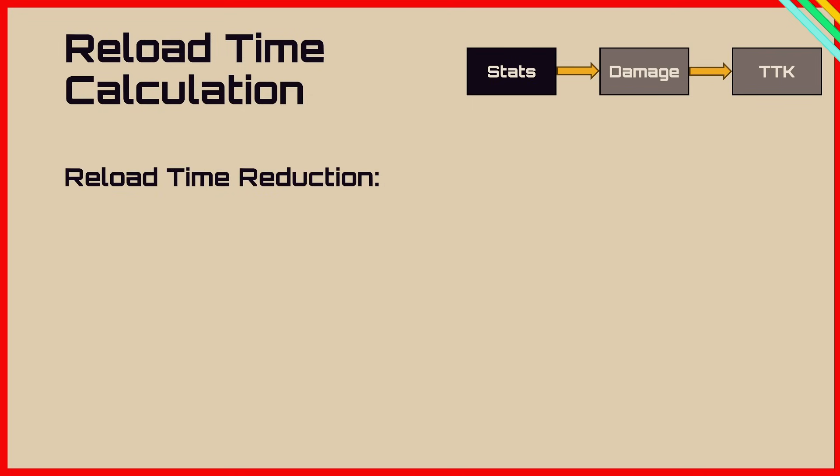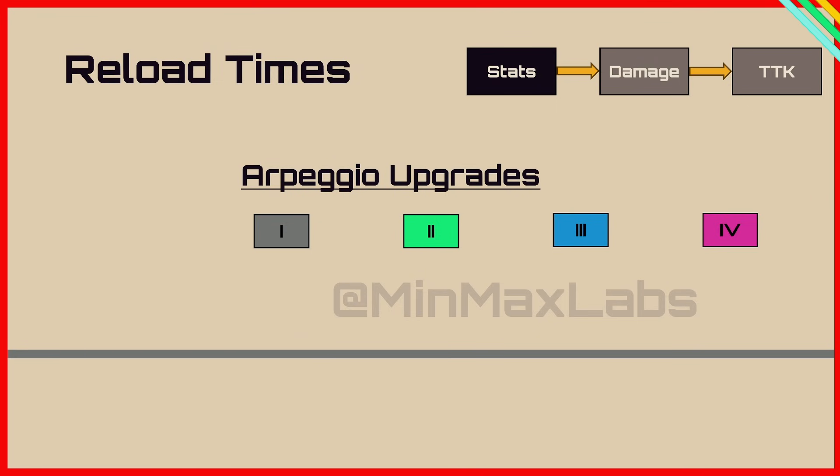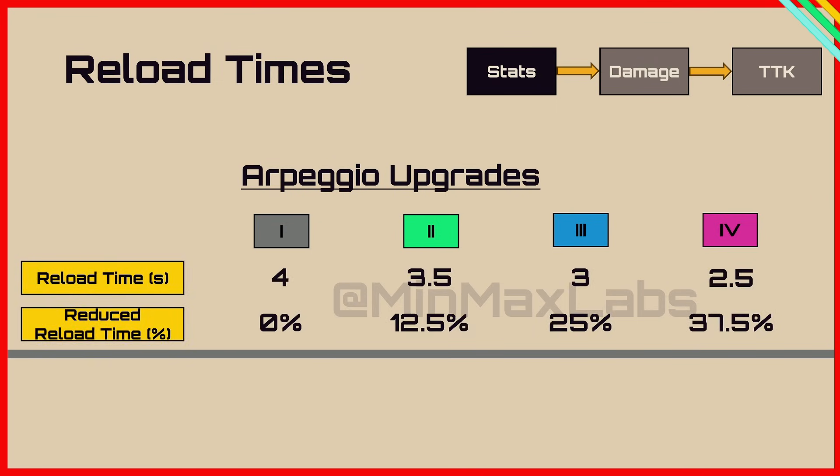To get the reload time reduction we do 1 minus the reduced time divided by the original time. So in this situation I'm doing 3.5 divided by 4 — 3.5 from level 2 and 4 from level 1 — giving us 12.5% reduced reload, as the game suggests it should be. The reload times across levels are 4, 3.5, 3 and 2.5 seconds, a lovely 0.5 second reduction between each level, giving us 0, 12.5, 25 and 37.5% respectively.